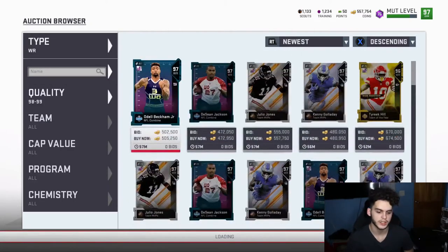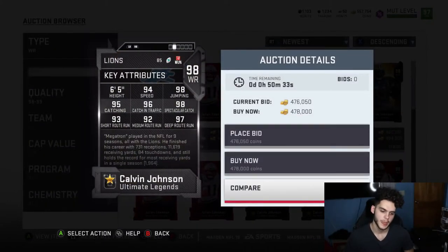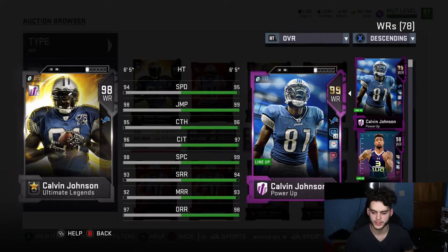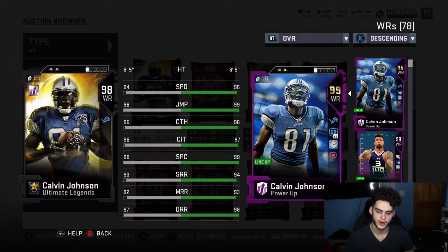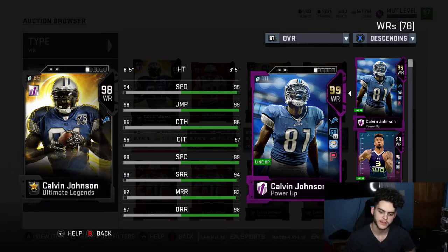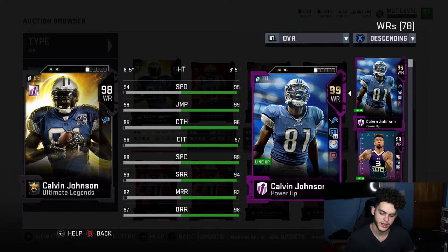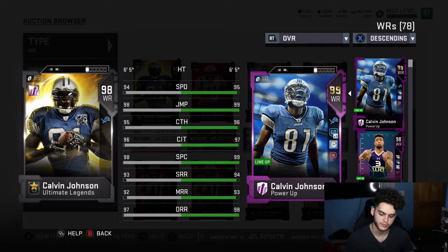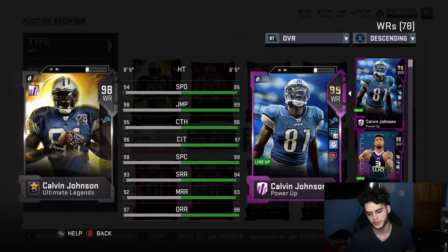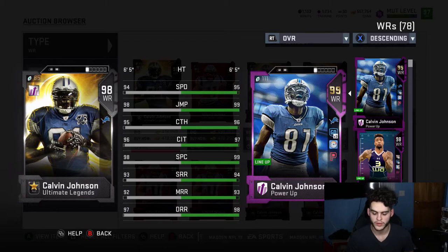Another golden ticket-like card is Calvin Johnson Jr. This card is insane — he plays like the best wide receiver in the game and should easily be an end-game card. He has 98 speed, 99 jump, 99 catch, 99 catch in traffic, 99 spec catch, and route running probably around 95-96. He already got his ultimate legend, so he may not have many more upgrades unless he gets a golden ticket, but highly recommend picking him up.